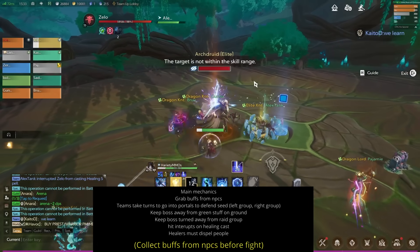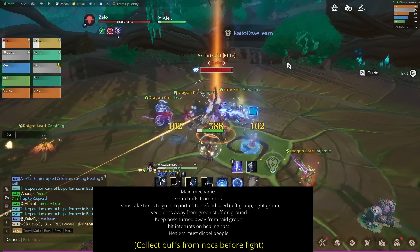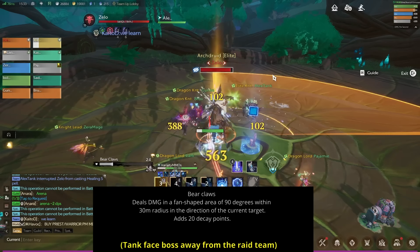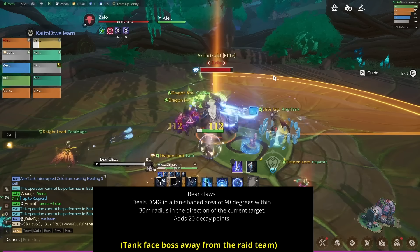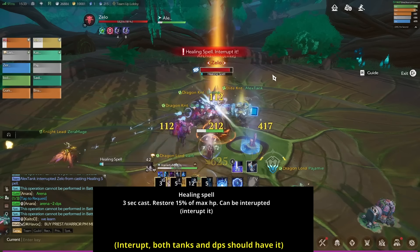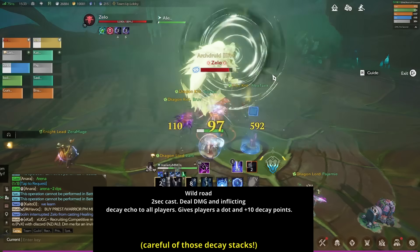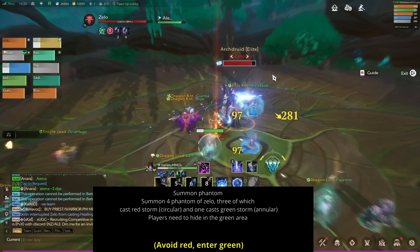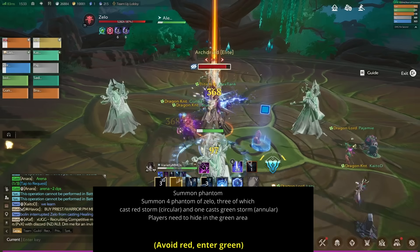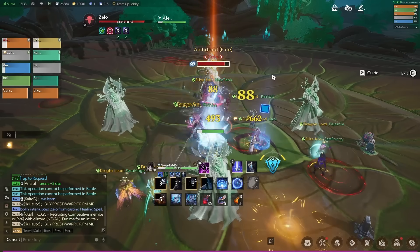We decide to main tank with the frost barb and I am off tanking as the paladin. The first attack is going to be Bearclaw — basically face the boss away from the raid so this doesn't affect them. If he's going to use heal, make sure you interrupt it and then he's going to use Wild Roar right after. In a moment he's going to summon four shadows — they're going to put a green area and a red area. Stay out of the red and run into the green. He's also going to use Starfall, which basically means just move — you're dodging mechanics here.